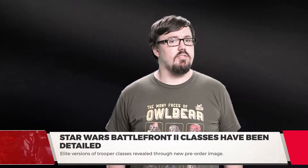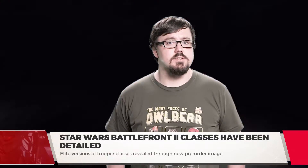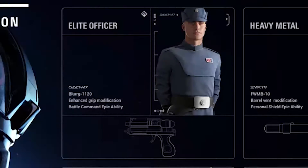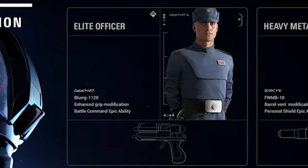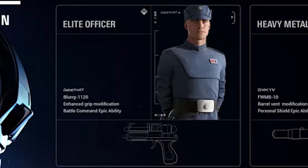Interestingly enough, the weapon classes, general gun modifications, and epic abilities for each class in Star Wars Battlefront II have also been revealed. Here are the loadouts these classes are using. The Elite Officer is equipped with the Blurg 1120 with an enhanced grip and the Battle Command epic ability.